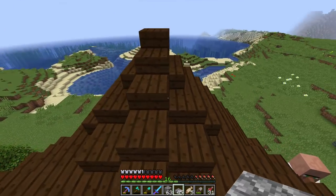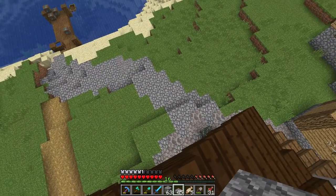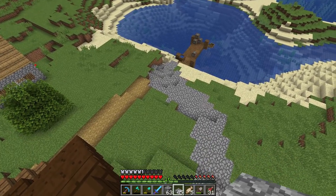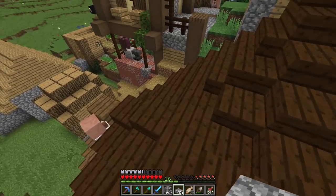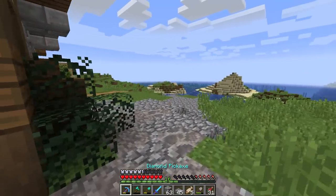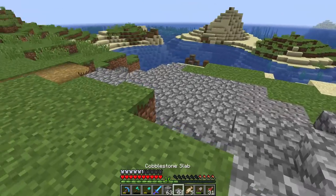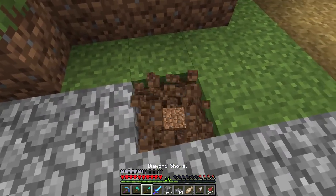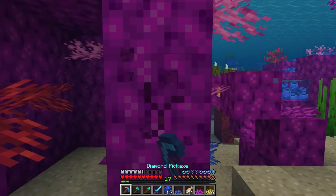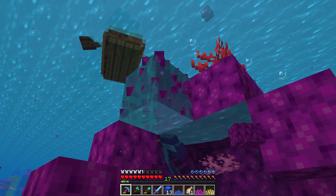Quite ironically, my watchtower is becoming less of a watchtower than what this roof is. One thing I can see is to get this a little bit smoother, I probably want to cut that corner and cut that corner there, and we should have a very neat little look. Last episode I finished literally all of the coral that I had, and I think it's about time we go pay that biome a quick visit. It's a real pity to see all this stuff go, but it's going to be so good when it's in our base.